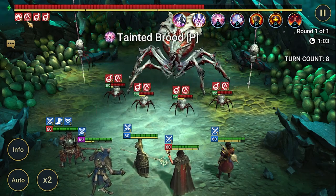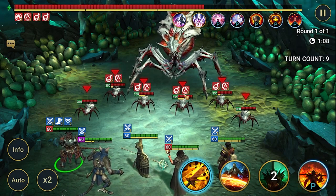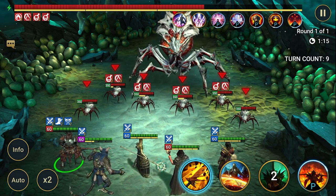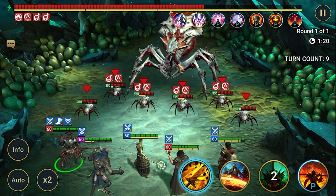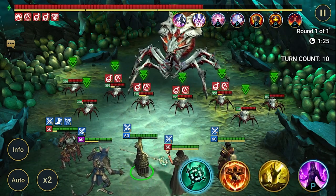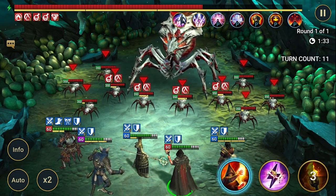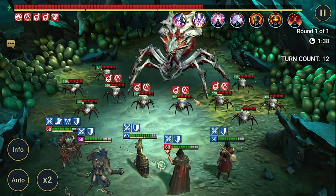That was the debuff spread — after attacking the main spider with A1, it spread the debuffs: hexes and poisons. Now maybe let's decrease defense. Main spider will move in a second, so let's put some shields and push back the small spiders.